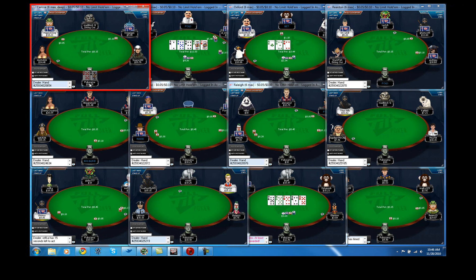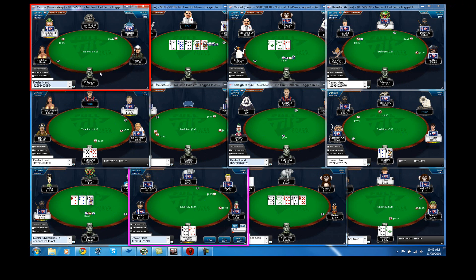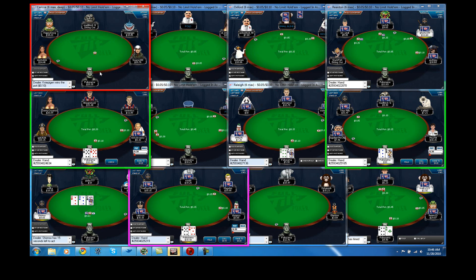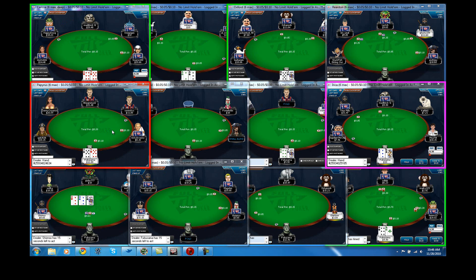There's an interesting spot right there — I had queen-ten in the cutoff. If I were at fewer tables I would be opening that, but I don't really need to at this point, so go ahead and just fold it.